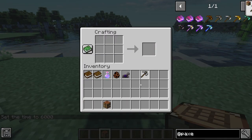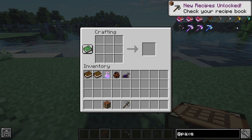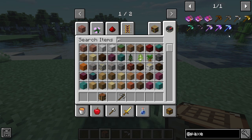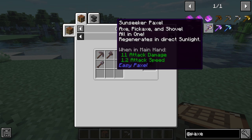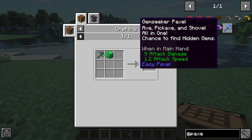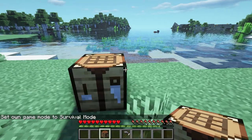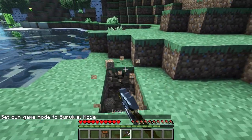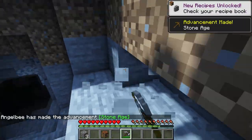This next Minecraft mod is called Paxels. It lets you craft a paxel using an axe, a pickaxe, and a shovel. You can make them in different materials: stone, gold, diamond, netherite, sun seeker (crafted with a nether star), moon seeker, and gem seeker — they all have different effects. It's a simple mod that lets you use one tool as a shovel, axe, and pickaxe all in one.